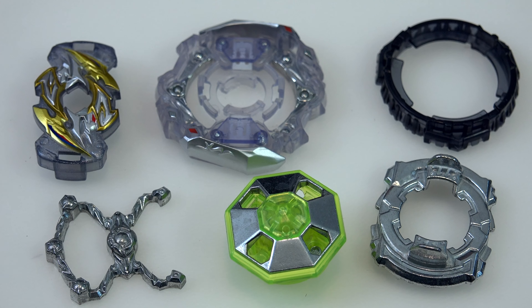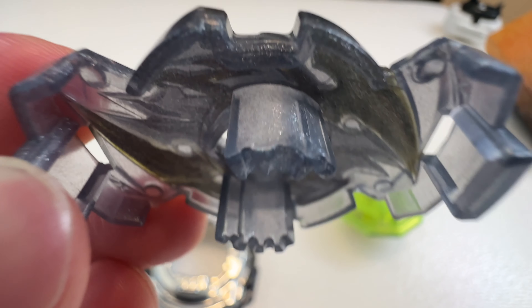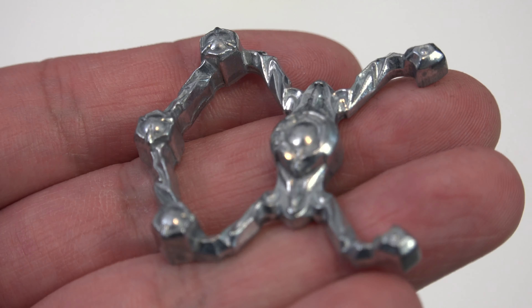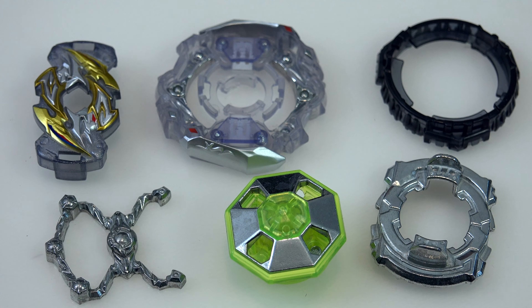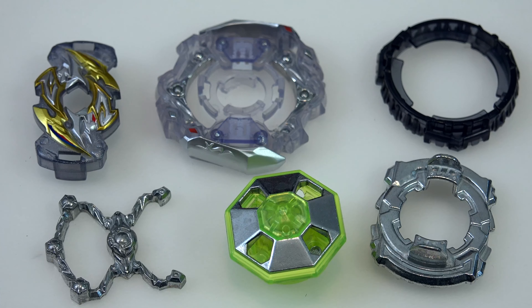We really didn't get that many releases with this character. The next thing we got was LW-09, which is the GO weight. Technically this one is actually a rare part. The last time we got this from Takara Tomy, I remember we got it from a B-00 release with Judgment Valkyrie — a very attack-oriented weight for the GT system. And if you collect Pro Series, you can actually use that part with your other GT Pro Series Beys.